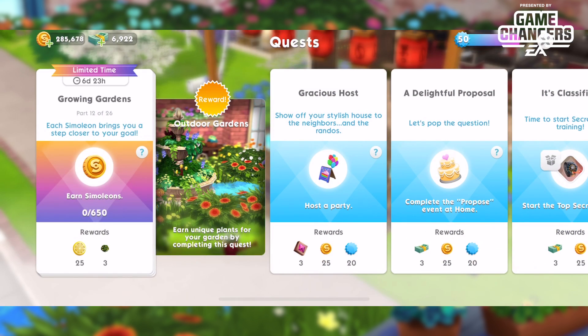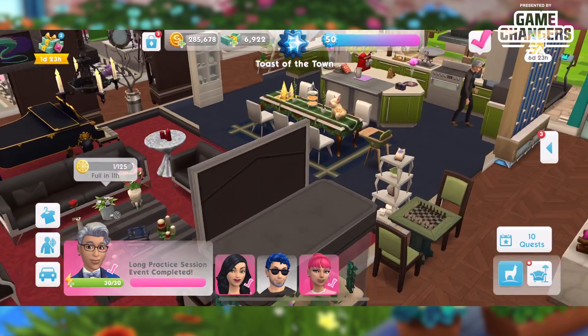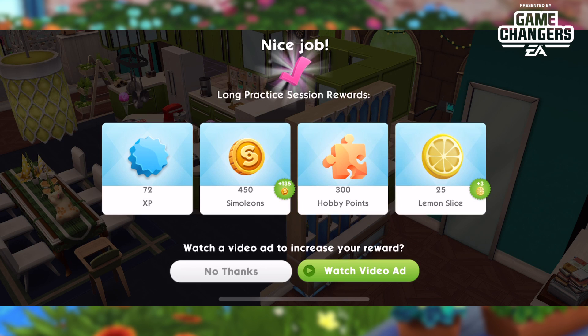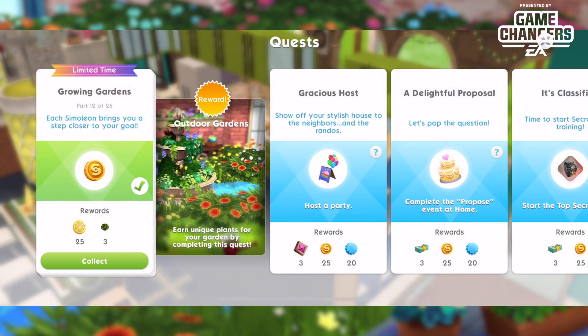Part twelve: earn 650 simoleons. I have some sims in long events right now — that will kick out and give me 450, then with the bonus another 135, totaling 585. I'll do a short one after and that should cover it. Doing the long one with the bonus and a short one gave me enough coins to satisfy part twelve.